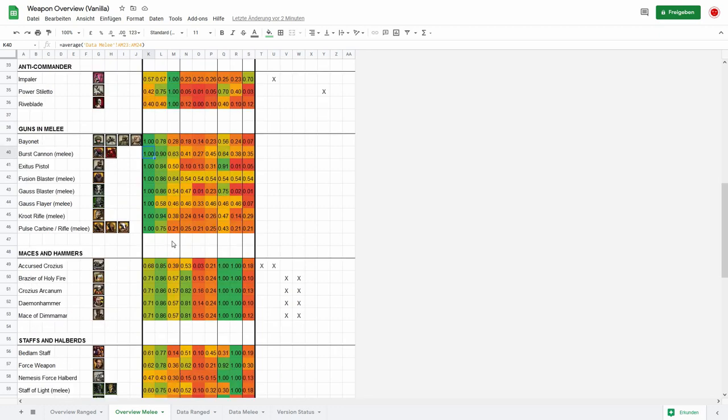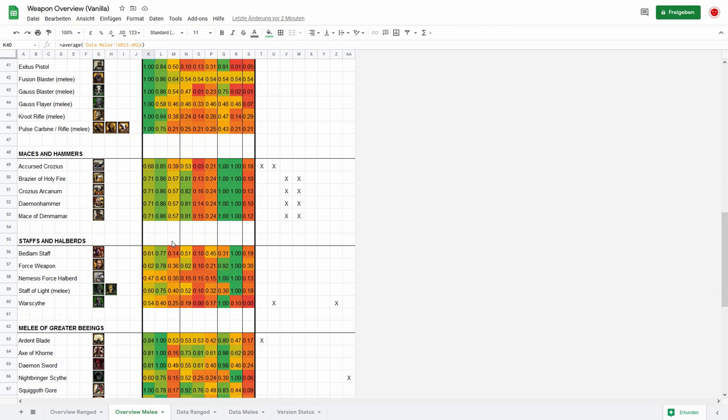Then we have the various special weapons: maces and hammers from different hero units like the Chaos Lord, the Canoness, and whatnot. They have really exceptional values against demon medium and demon high — if you have a hero with a mace, go and smack some demons with it. They're also good against infantry, heavy infantry, and commanders, and with the big maces they can also kill vehicles really well.